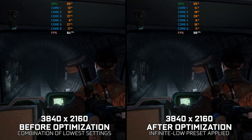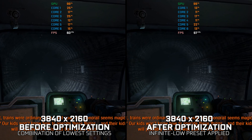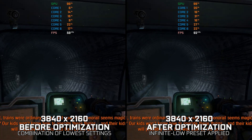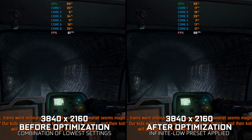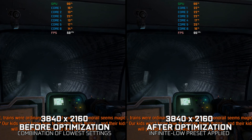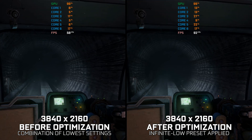Metro as a franchise is something unique and special for many PC gamers. 4A's Metro franchise is known for pushing PC hardware to its limits. It is nice to see that certain games aren't afraid to achieve great things visually, but what about the other side of the deal? What about PC configurations that struggle to run these games at optimal frame rate?